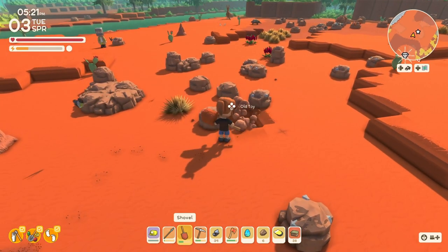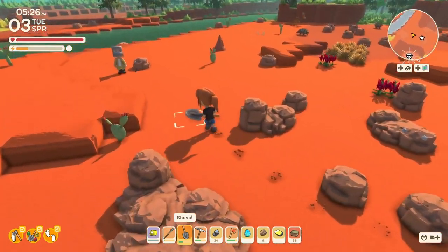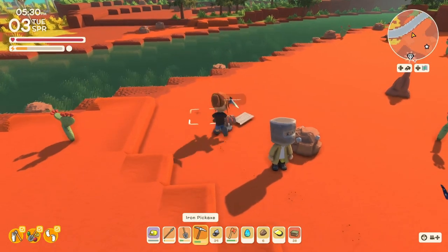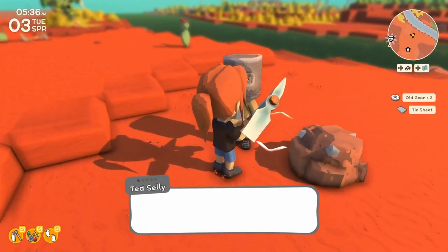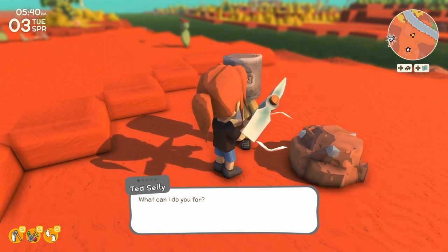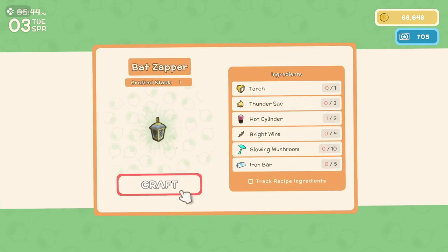I'm going to grab these two treasure spots — there's two more right behind him. Let's talk to old Ted. I don't have what I need for a bat zapper — I don't think we have thundersacks yet, and we just used all our bright wires making our dirt printer.